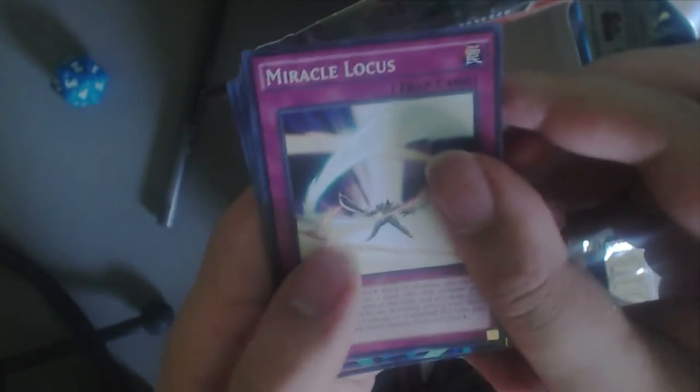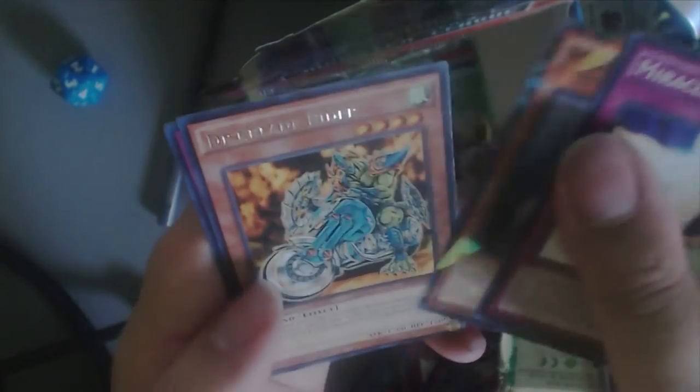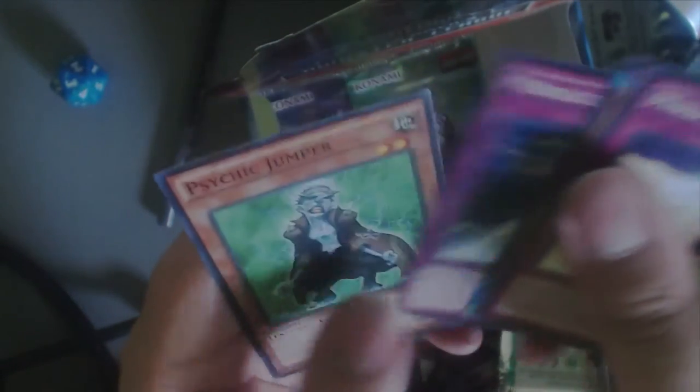Miracle Locust — I'm surprised that's the first time we got it. Miss Valley Falcon, Displaced Blader, Miracle's Wake, and Psychic Jumper. Alright, so we're down to the last three packs I think.